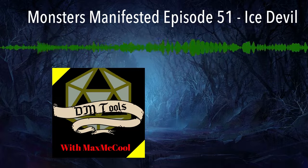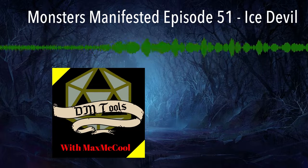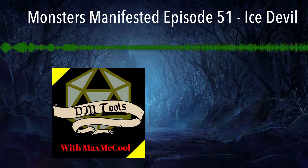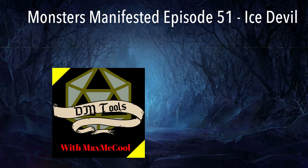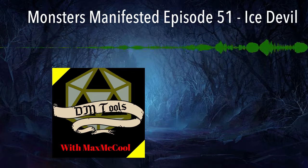Hello everyone and welcome to another episode of Monsters Manifested right here on DM Tools with Max McCool. On today's episode we're going to be continuing our trek through the devil monster type with the ice devil, so let's jump right into it. The ice devil stat block can be found on page 75 of the Monster Manual.